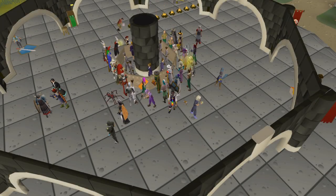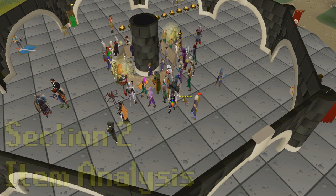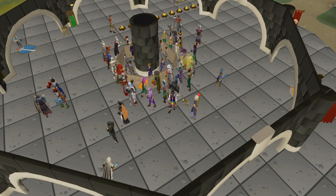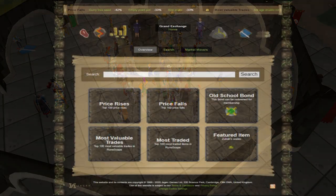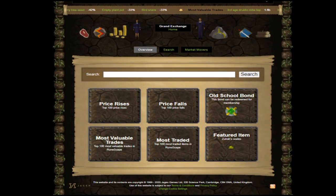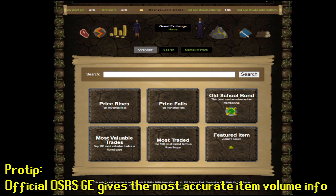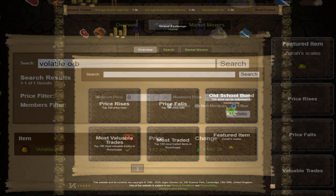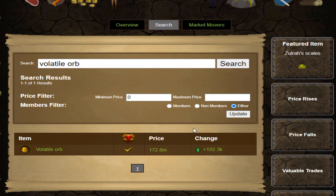Anyway, that leads us into our next section: the item analysis. You think you found a good opportunity? Awesome — let's take a deeper dive and see if it actually makes sense to make an investment. For our investment analysis, we will be using the Old School RuneScape official Grand Exchange website, so we can see macro trends in an item's price as well as accurate item volume. For this example, we're going to look at the volatile orb, which I've determined deserves a closer look for a potential investment.